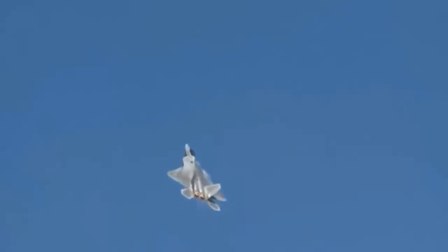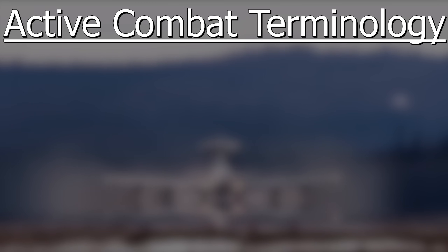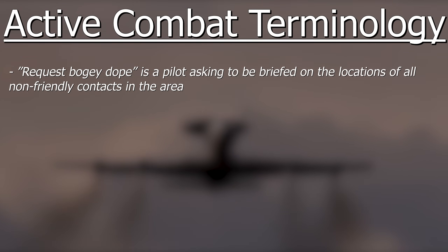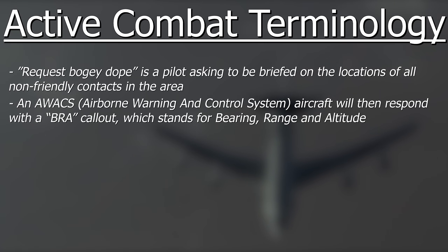Now we get into some active combat terms. We're not going to be talking about fighter maneuvers here — that could be a video all of its own — but we do cover those things on my other channel. When a fighter pilot wants to request target information, they'll call out over the radio: bogey dope. This is asking the friendly AWACS aircraft to tell the pilot where radar contacts are in the area, and despite how it might sound, it doesn't just mean bogeys but all non-friendly radar contacts. The AWACS — maybe an E-2 Hawkeye or E-3 Sentry — will then respond with a BRA callout, which stands for Bearing, Range and Altitude.